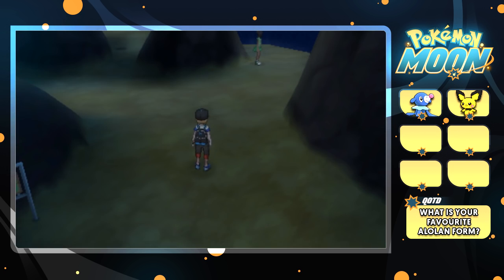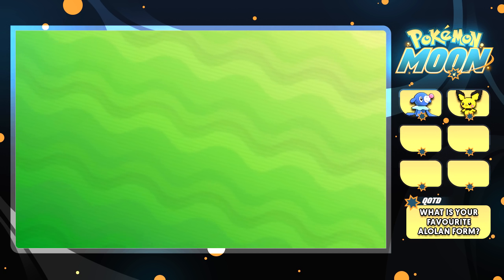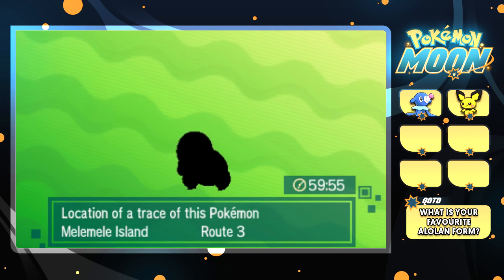The entire Melemele Island has been scanned. Oh, Cyndaquil! It is Cyndaquil! Yes! On this route — brilliant. I do know where you can get Totodile and I think in the meadow you can get Chikorita. Time to get Cyndaquil.